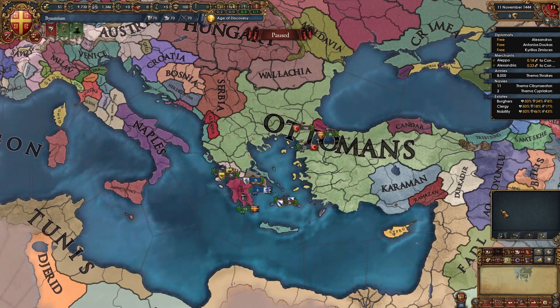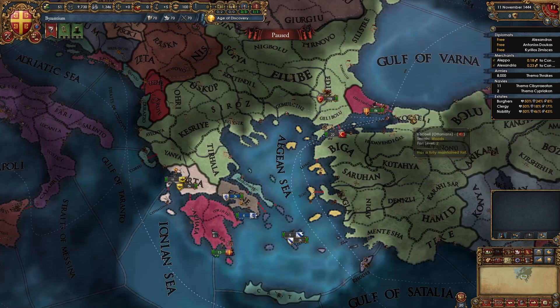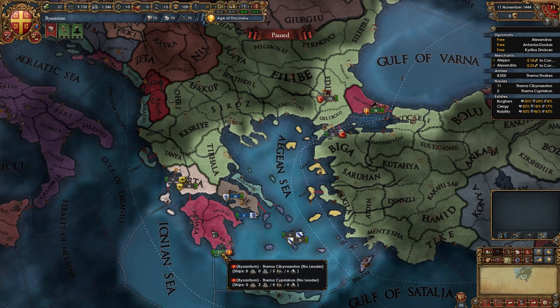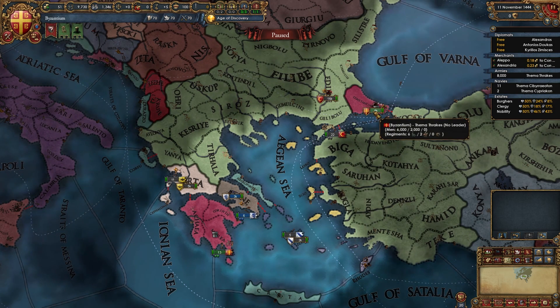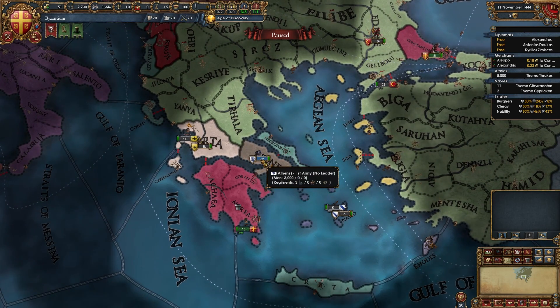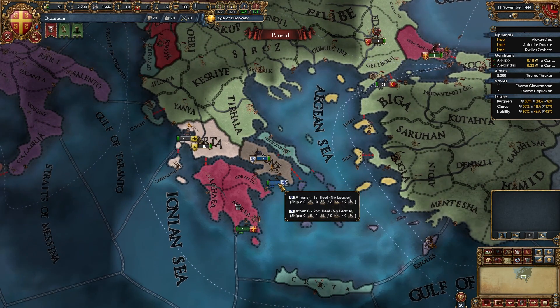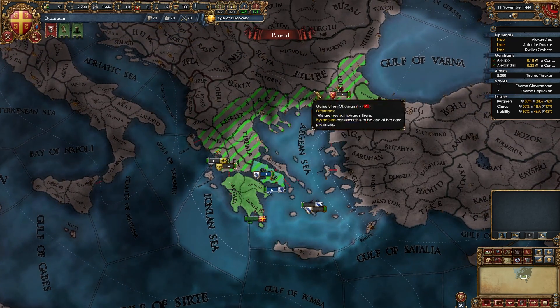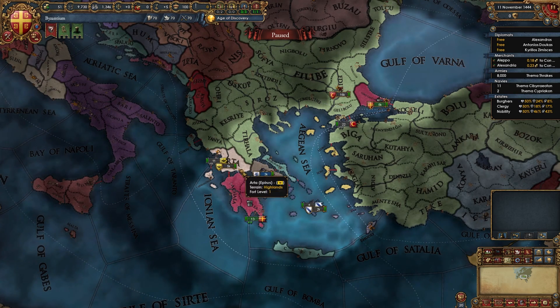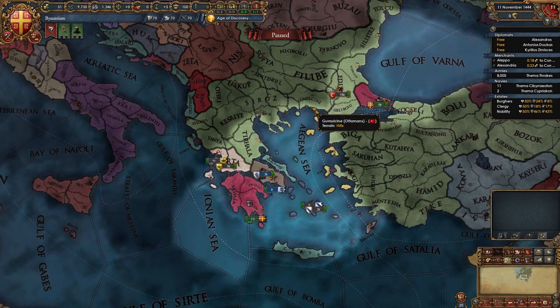Here's the strategy. In 1444 we have 5 galleys, 6 transports, 2 light ships, and an 8k regiment with 6k infantry and 2 cavalry. We also start with our vassal Athens, who has 3,000 troops and 6 ships. We start with cores on the Ottomans and a core on Epirus, which will be our first target in this patch, unlike the previous patch where we fought the Ottomans first.